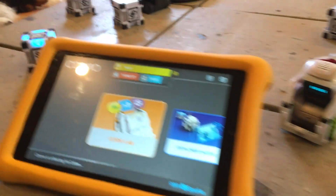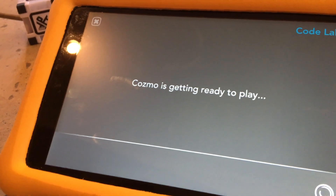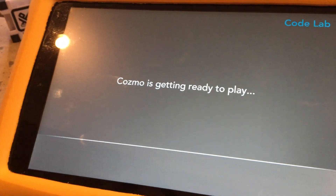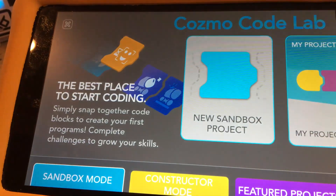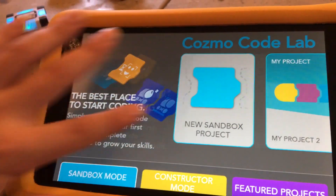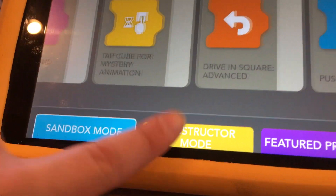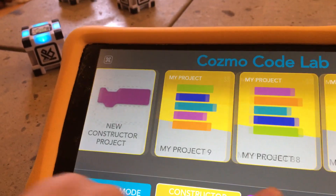Let's get over to each of the icons. The first one's Codelab, which is just going to open up. Is it a new interface or an old interface? Basically the same. Let's make sure everything's still there. Okay, so projects are there, constructor mode, sandbox mode — pretty good. Everything's still there.